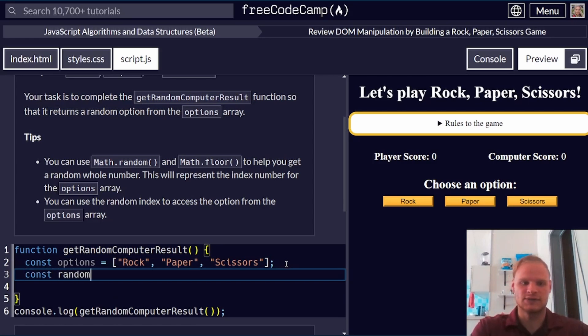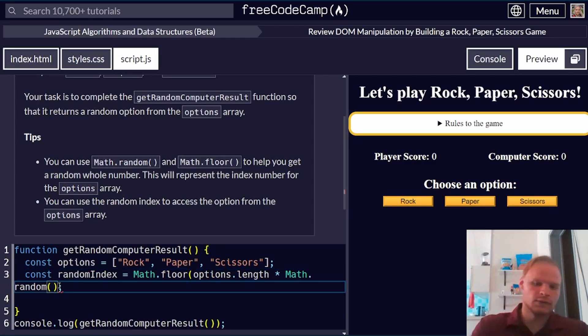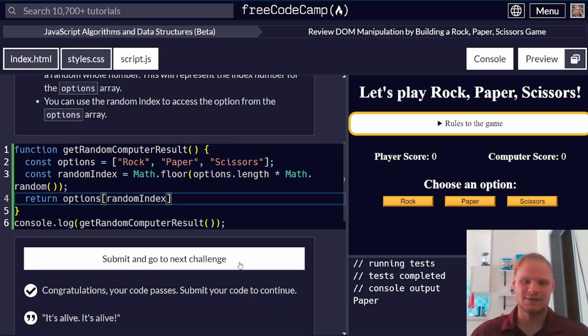We can do const randomIndex equals options.length times Math.random — so that would be three times something like 0.5, or whatever Math.random gives, which is a number between 0 and 1. Then we wrap it all in Math.floor to get a valid random index. And then we just return options at randomIndex. That should give us a random result. I kept getting rock, but finally got paper, so that's good to go.